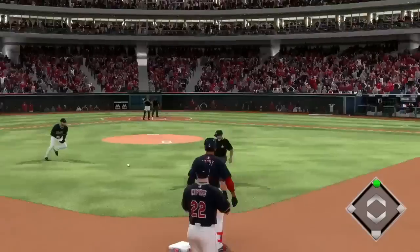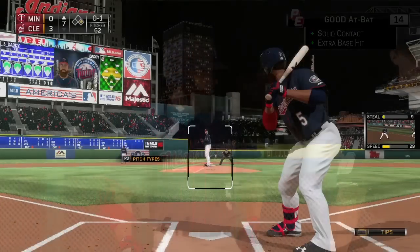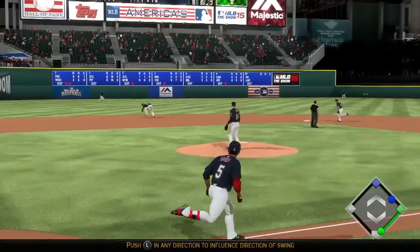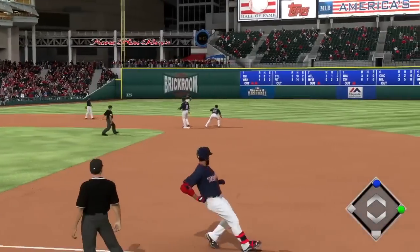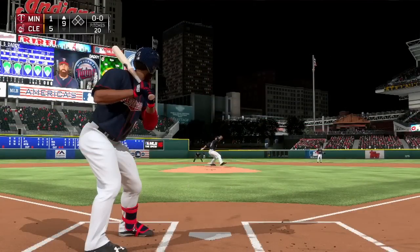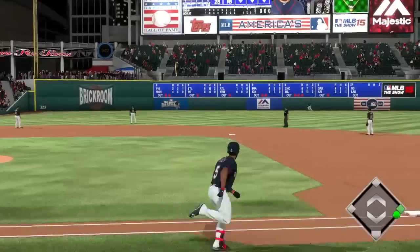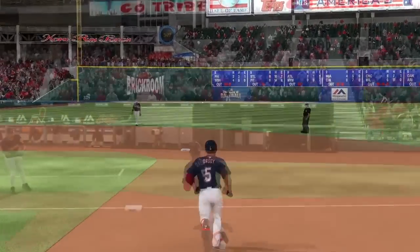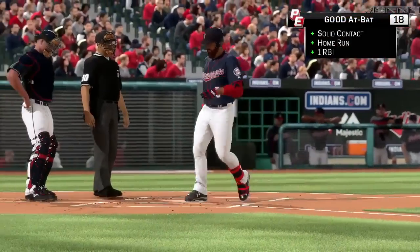Mac Daddy hits one down the left field line, getting himself a double — kept it fair and gets on base against the Indians. Cleveland up three nothing in the seventh inning. He's up again and knocks it past the shortstop — he keeps it in the infield but it's an infield single, five to one now in the ninth. That ball is crushed to left field — does it have enough? It's over the fence, over the high wall!